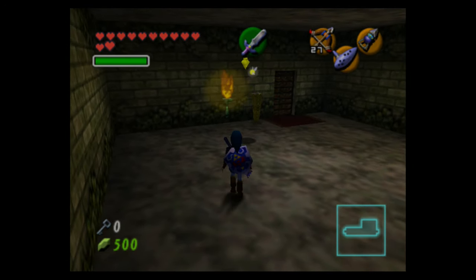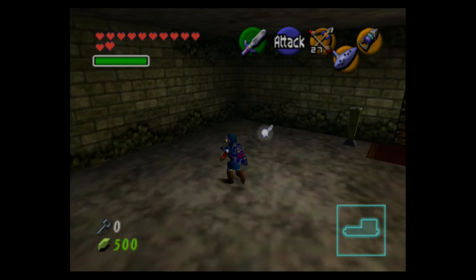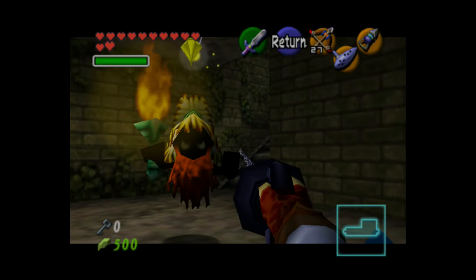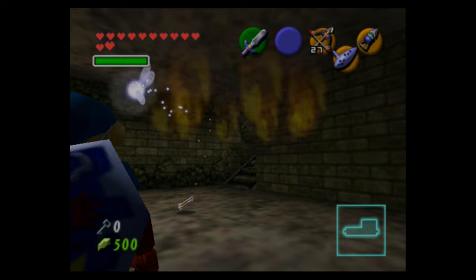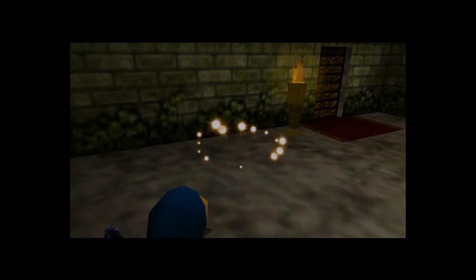These poes work on regular poe logic — if you try to lock onto them they'll disappear. What I like to do is chain hookshot shots: hookshot them once, they try to fly away, then I hookshot them again, draw them to me, and just repeat that cycle until they're dead.